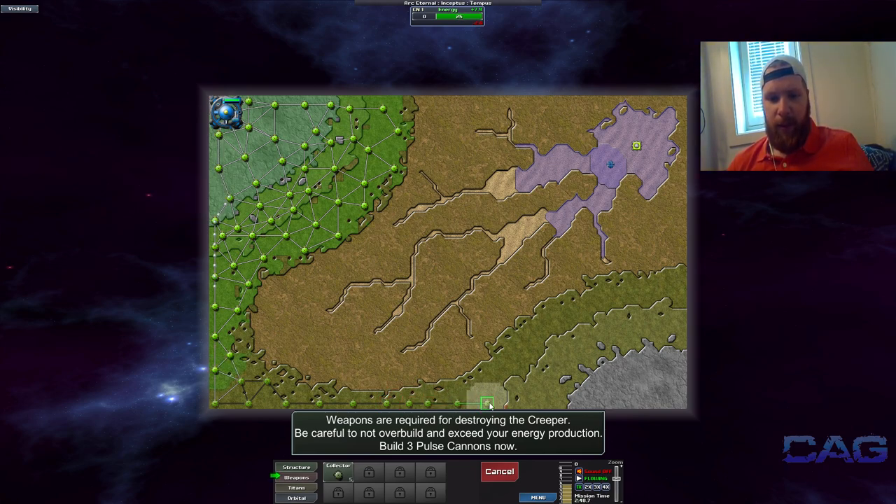Placing collectors might not be what you came here for, so let's move on. We've got plenty of energy now, we can easily maintain quite a few turrets. I'm gonna move my collectors downwards here, because you see these lines here — that is the connection to the command hub, and the command hub is what dishes out energy to all sorts of structures like, for example, the weapons.